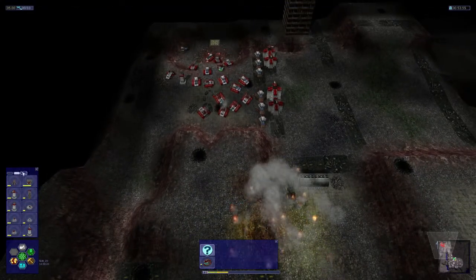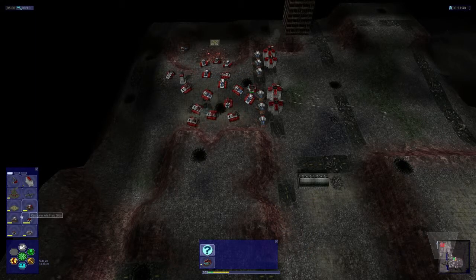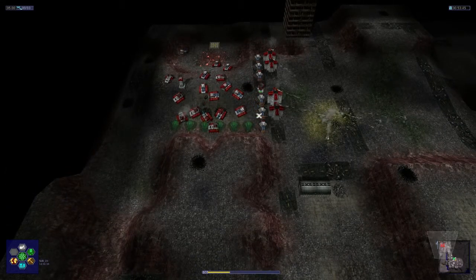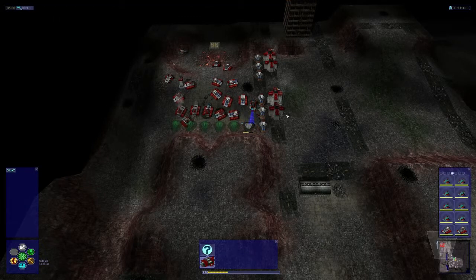Those got annihilated. Let me just build AA all along that edge. We've got our own aircraft. Tanks — that probably helped. We need to bring in more units.